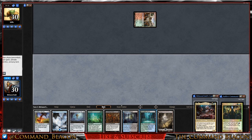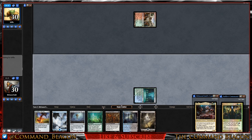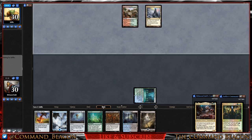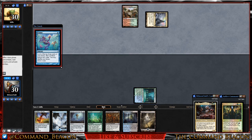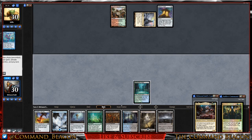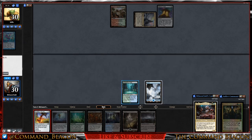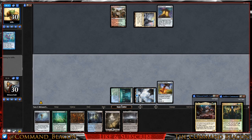We draw into a Swamp, so I think we'll go Breeding Pool — and no, I don't think I'll pay the two. We pass the turn. Our opponent plays a Command Tower, taps down to play Ponder, then follows up with a Mana Crypt and passes. We drew into Urborg, so we'll go Island, get the Swiftfoot Boots down, and pass the turn.